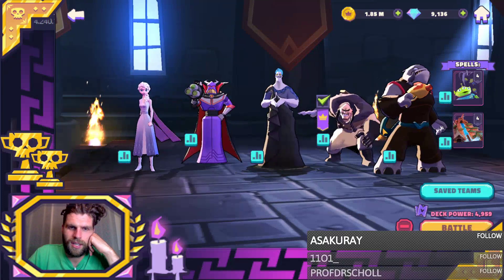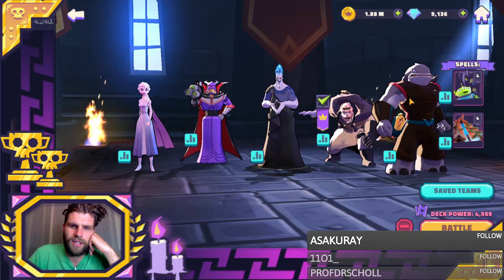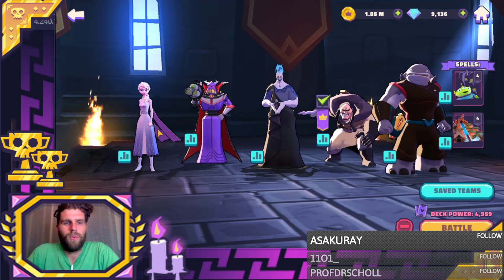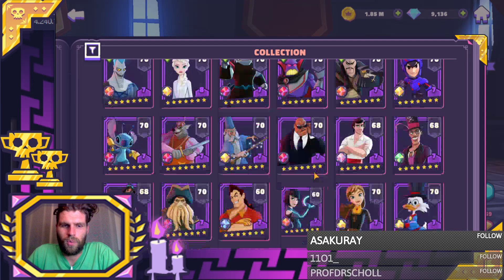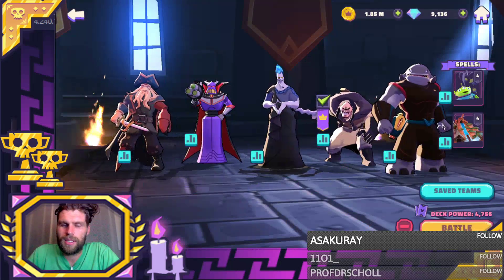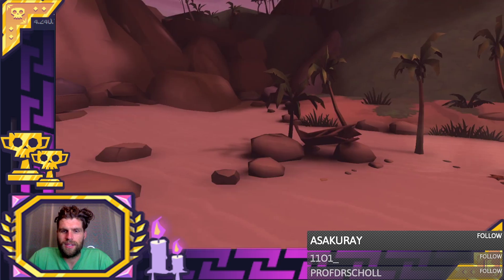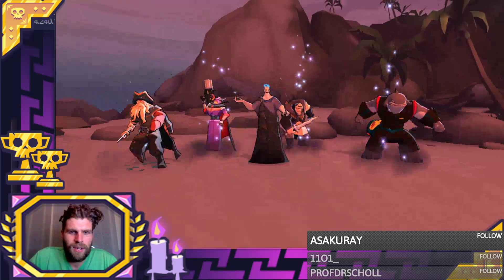I want to run a test on my oceanic villains. I've got some villains here - oceanic villains - and I could potentially throw in Elsa, drop her in for Davy. We're going to see how much damage each of these characters do, then we're going to drop Ursula in and see what the damage difference is with her lead.